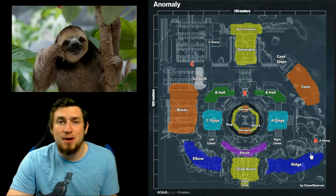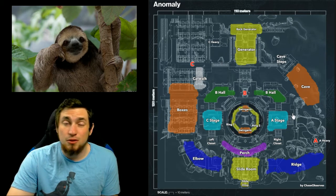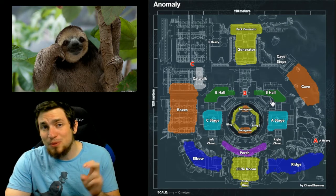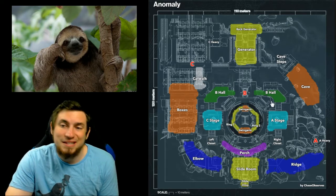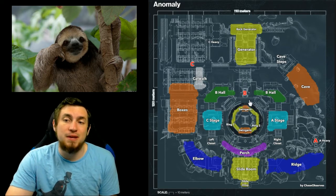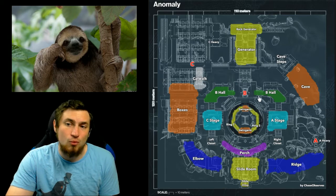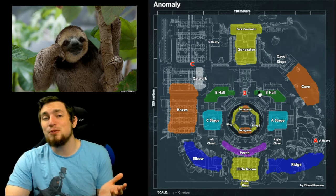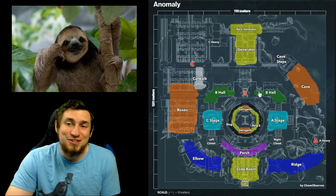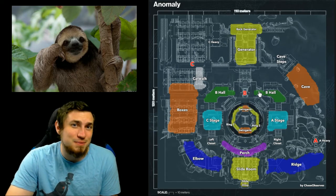Unfortunately, this map doesn't have special box locations marked, so the special ammo locations are right here at catwalk, in front of this rocket ridge, and the neutral special box is under B hall on the bottom floor. You can access it through cave or by dropping under B and going down a hallway. It's really good to know the callouts for this map.